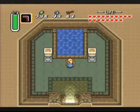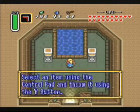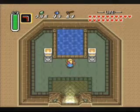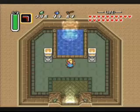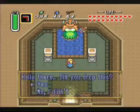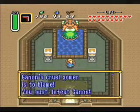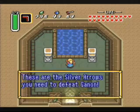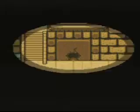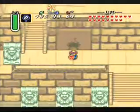Then finally we want to throw our arrows into the pond. You actually have to do this because she'll upgrade them to the silver arrows, which is what you need in order to kill Ganon. So make sure you do this at some point. The silver arrows do twice as much damage as the regular arrows, I think — I know they do more damage at least.